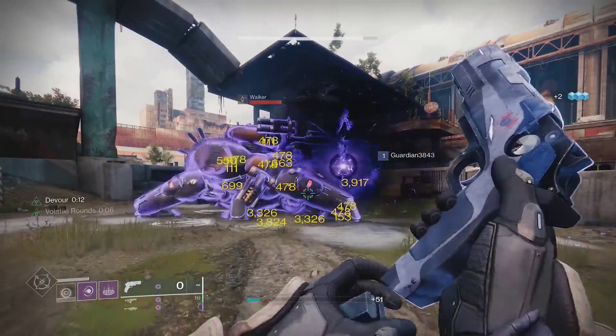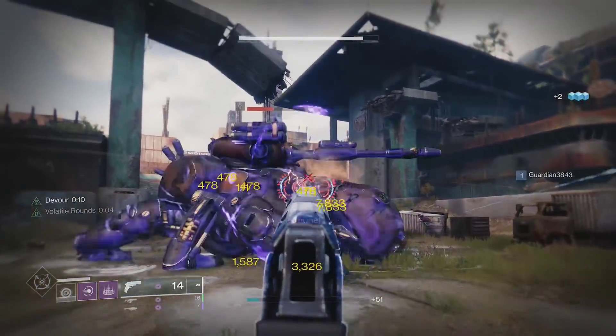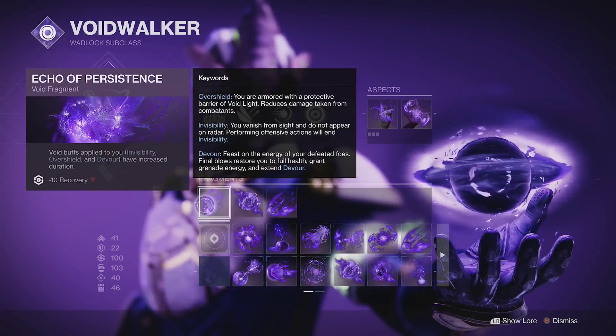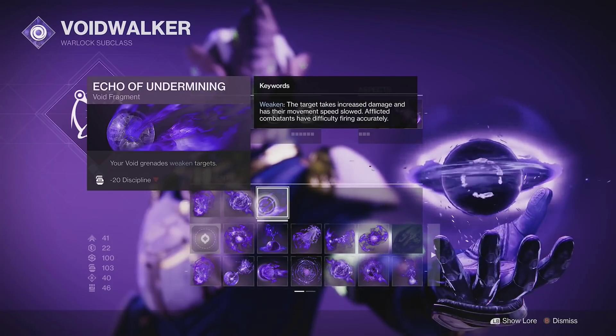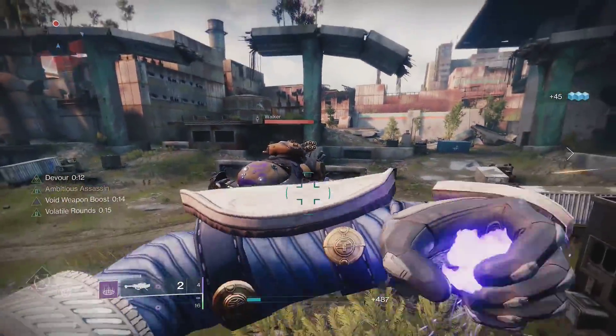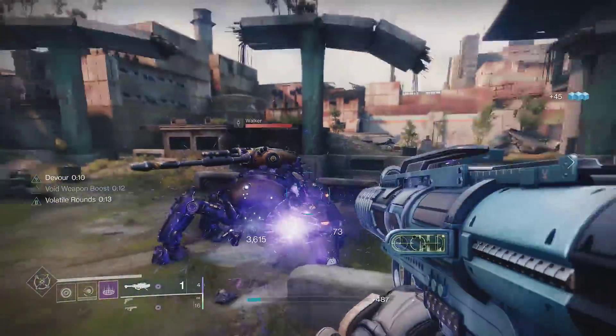Using these two aspects you'll be able to use three fragments. Go with Echo of Instability for volatile rounds, Echo of Persistence to increase the duration of Devour, and Echo of Undermining to make your grenades debuff enemies — which makes your grenades even stronger and your volatile weapons do even more damage.